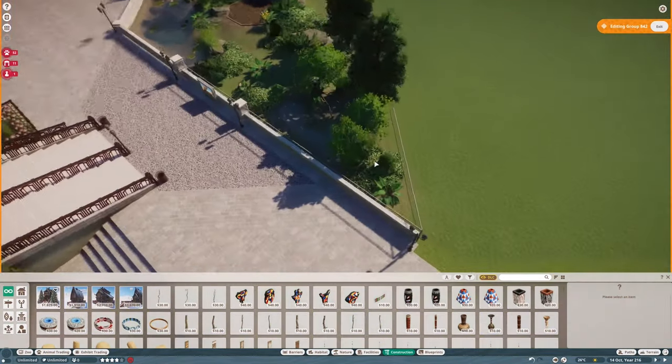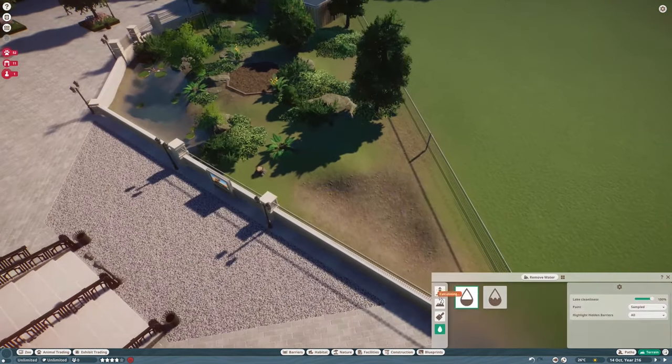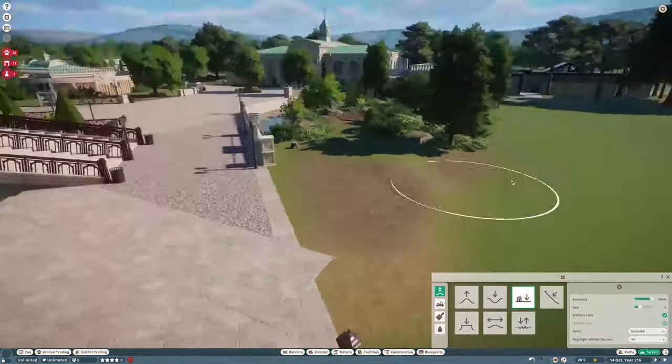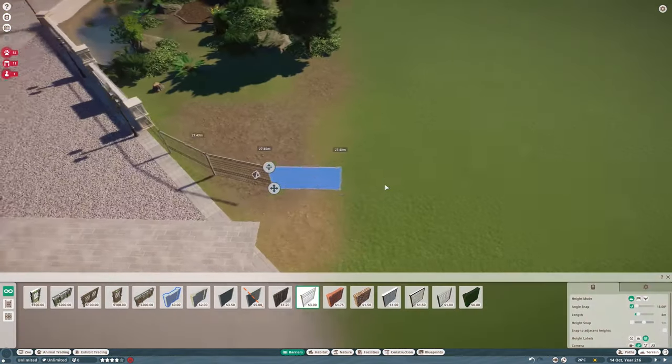Hey, hello everyone! Is this Planet Zoo? Yes it is! We're back again in the Palace Zoo, and what are we doing today? Well, we're making an anteater habitat.